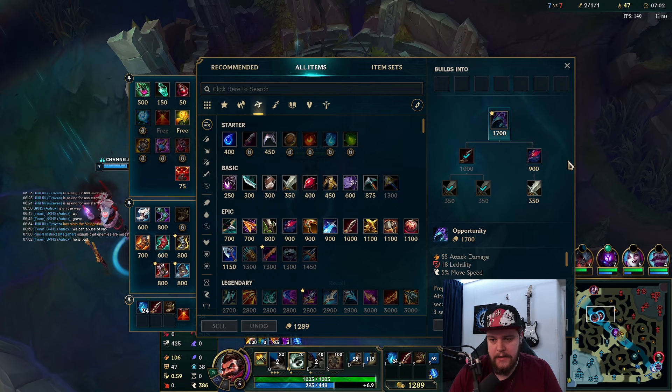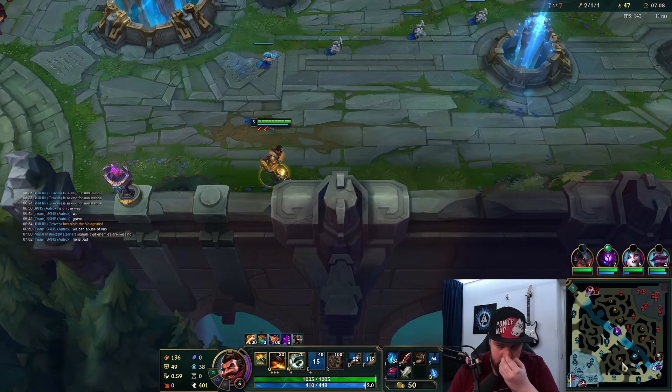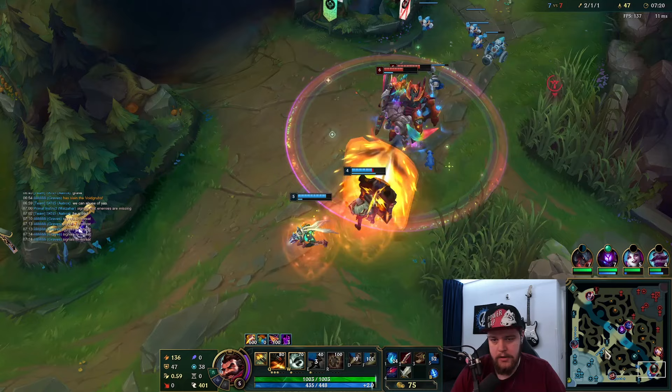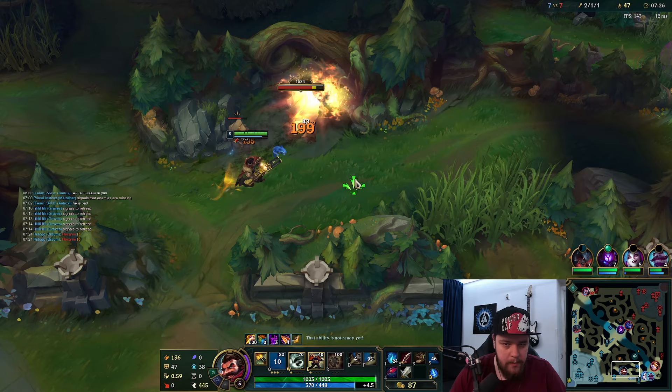I'm going to buy another Long Sword — having all that extra damage early is valuable. There's the Hecarim, he took my red buff. Jinx was basically forced to Flash because she reacted late. He gets my red buff, but this is not a problem — I get the Void Grubs which is obviously worth more than one red buff.